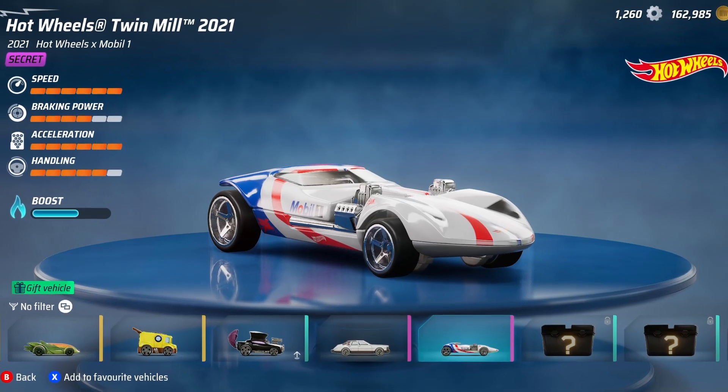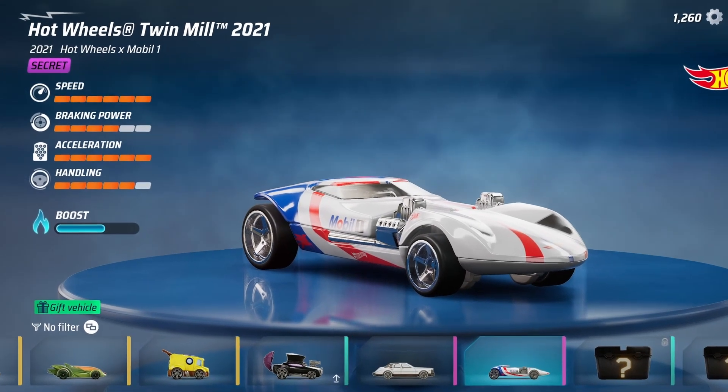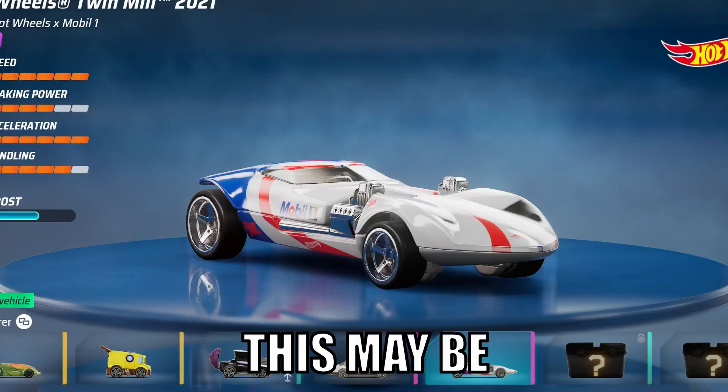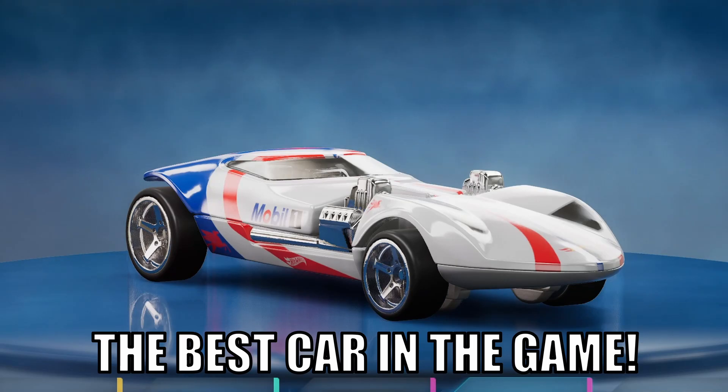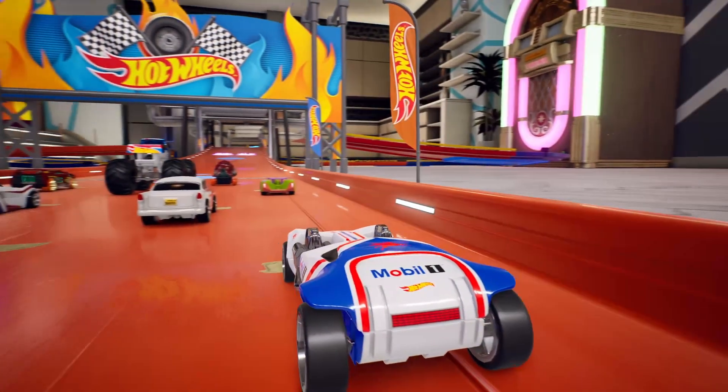Ladies and gentlemen, the brand new Hot Wheels Twin Mill 2021 — it's a secret car, it's free, it'll be in your collection. Check it out if you haven't already. Statistically: max speed four, braking power max, acceleration five, handling, and a boost bar. This may be the best car in the game, but there's only one way to find out. This is the car — we're just going to test it on this track.